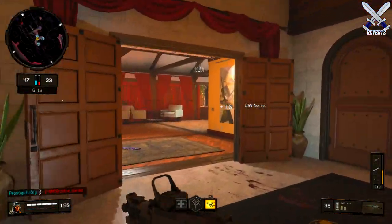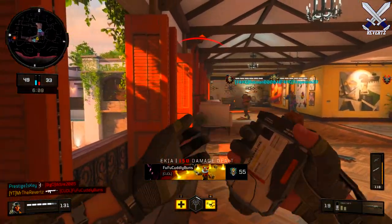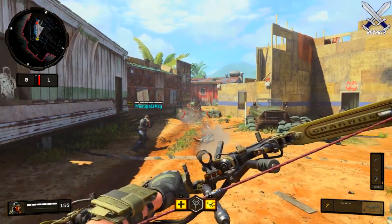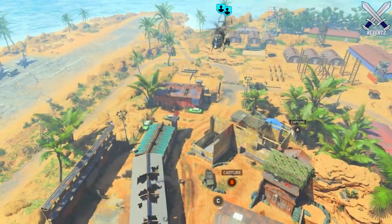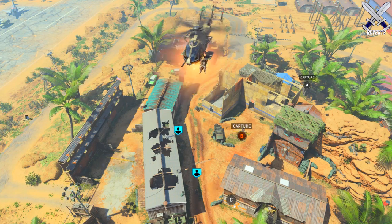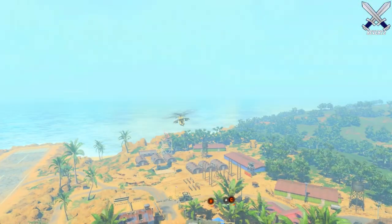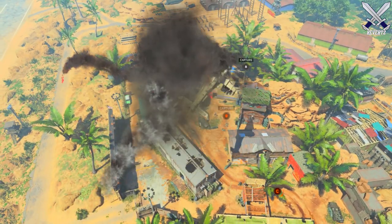One of the new changes is that the Sparrow now comes with a custom scope, which will help you get those long range kills. The Sparrow will also destroy barricades, razor wires, Nomad's dog, and even Ajax's shield isn't strong enough to stop an arrow. Most scorestreaks are very weak against the Sparrow — except for the Strike Team, which takes an insane amount of arrows. But the Mantis, the sentry gun, the RCXD car, and the attack chopper all take about one to three shots with an arrow.